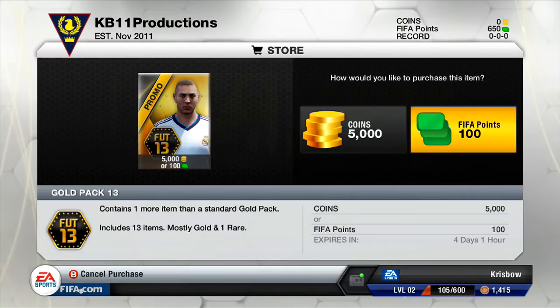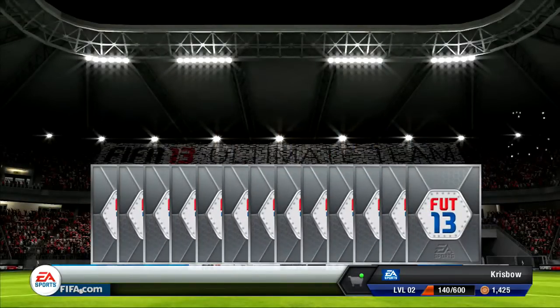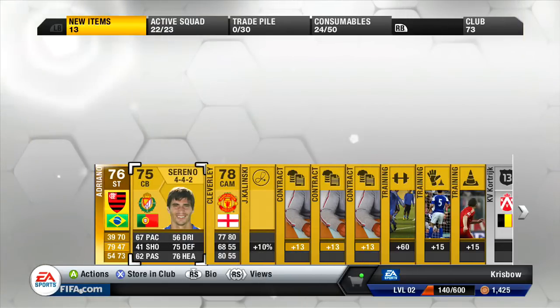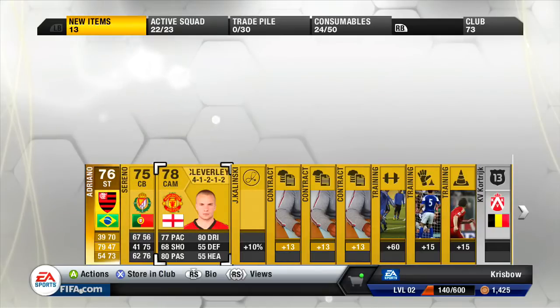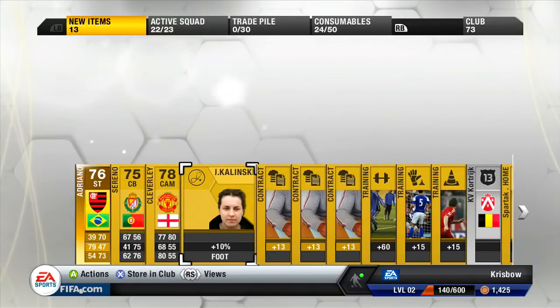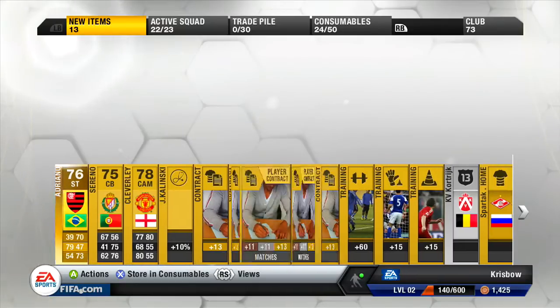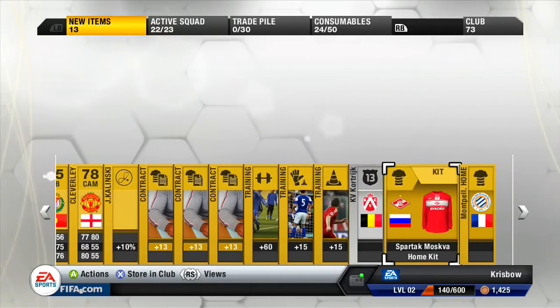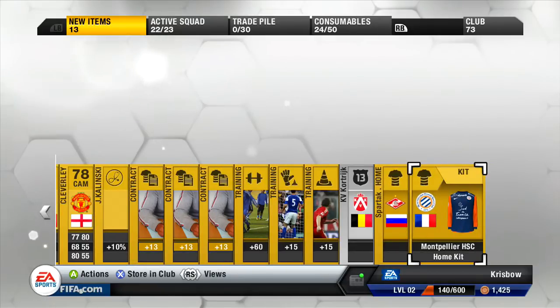Ok, that's Benzema - yeah, we'll go for Benzema. Adriano - I remember him, he used to be quite good, I don't know what he's like now. 30-39 pace - wow, that is a fat Adriano! He looks huge there. Look at them cheeks, look at that chin - no wonder he's 39 passing. Sereno - centre back. Tom Cleverley! 4-1-2-1-2 - you'll definitely be in my starting eleven, Tom Cleverley. Some contracts, contract training cards, speed, heading. KV Kiotic badge, Spartak Moscow kit, and Montpellier kit - wow, that Montpellier kit's awful.